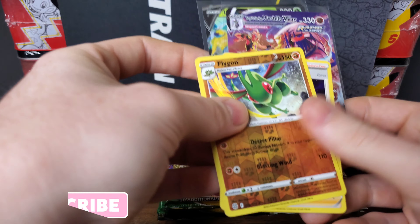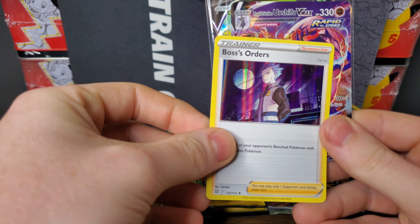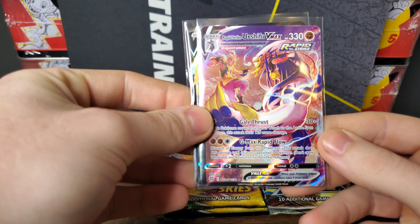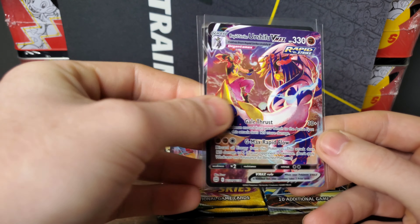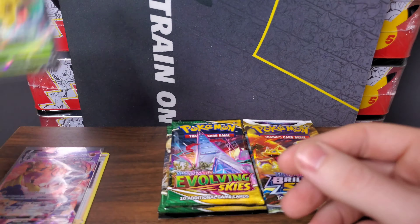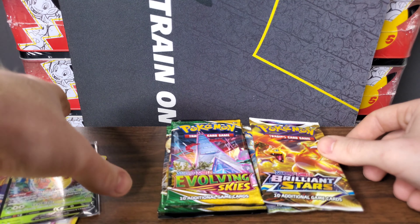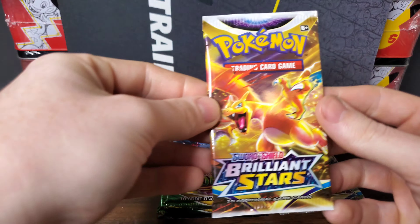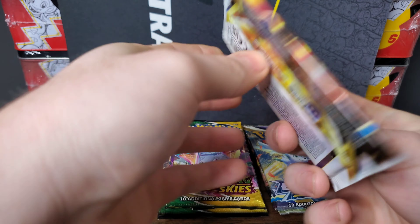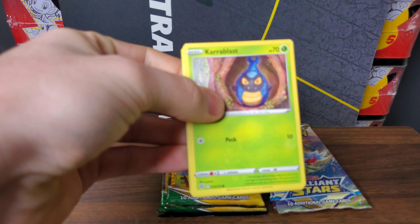Let's do a little recap. We have that Reverse Holo Rare Flygon and the Holo Boss's Orders — both out of Brilliant Stars — the Rapid Strike Urshifu VMAX, and then the Leafeon V out of Evolving Skies. With Brilliant Stars in the lead here, if they win, they'd go on to face six packs from Chilling Rain, which is a set I haven't opened much of. I'm curious how far down the line Brilliant Stars can keep winning.